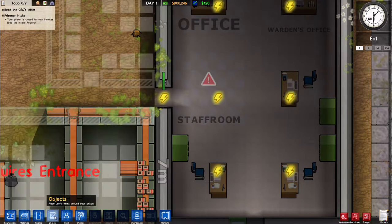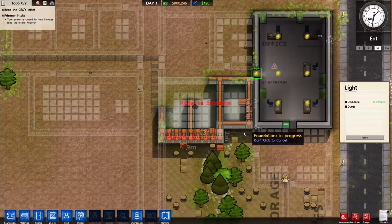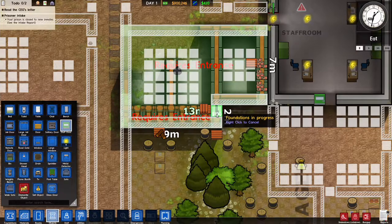That will dismantle the door as well. This requires an entrance — of course it does. Objects, staff door right there.